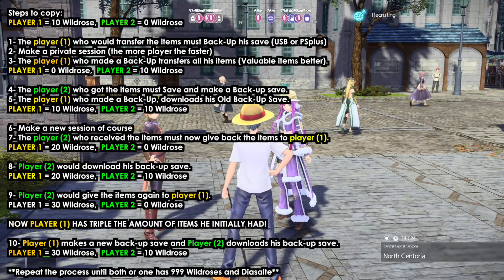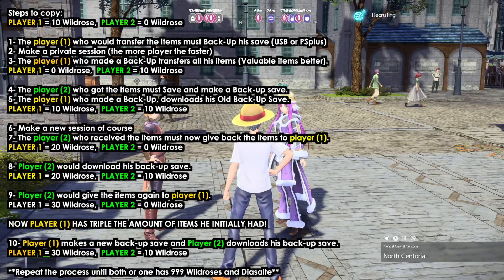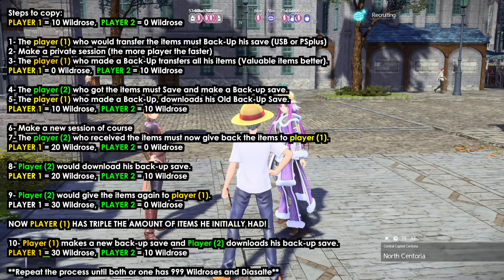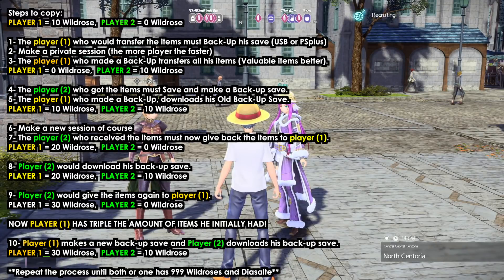Since we would both have 999, we each save the game or keep a backup. For example, he has 999 and I have 999. He joins me and gives me his 999; I sell all of my 999 wild roses and get almost a million and a half shia. He gives me his 999 roses from his stock — so I have a million and a half plus 999 roses — then he downloads his old backup save. It's as if he lost nothing, while I gained a million and a half.